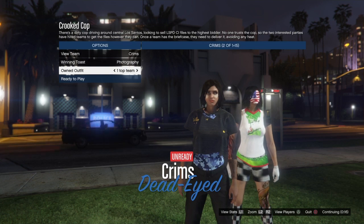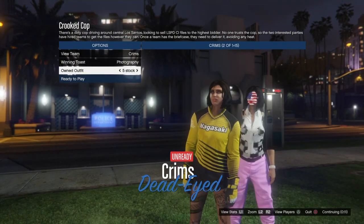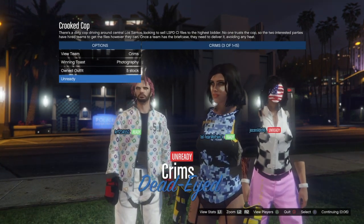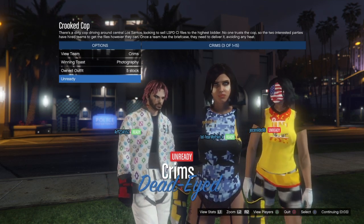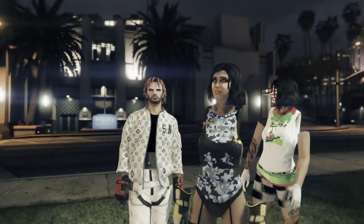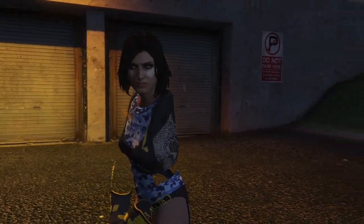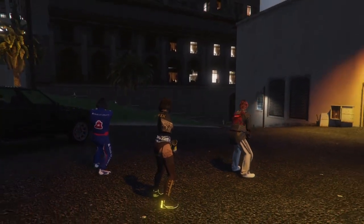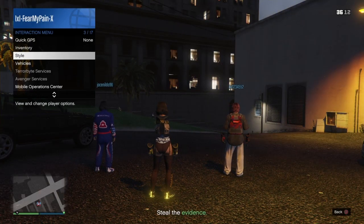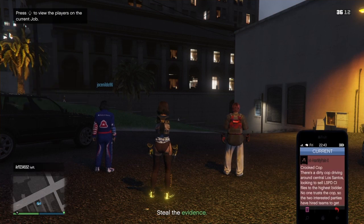You'll see why you can't remove the glitchy top from that cropped shirt, and why I ended up changing it for the thumbnail and my Instagram post. Once you have the outfit merged or selected in Crooked Cop and you're ready to play, load into the job, go to Style, Accessories, Gear, add a rebreather, and then quit the job through your phone. Once you do this, you'll load back into a GTA Online session where I'll show you how to remove the glitchy top.